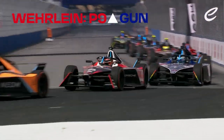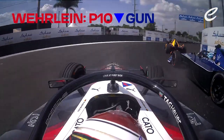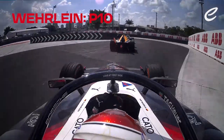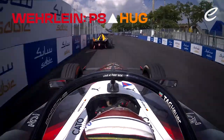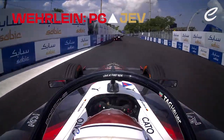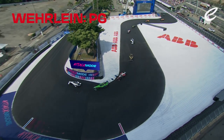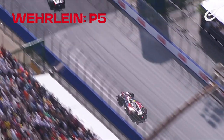Down into the first corner, Verlein ahead of Gunther, now up into 9th place. Gunther having a look down the inside — Gunther's got back ahead of Verlein, so that's a move for position. Gunther's now up behind Sam Bird, having got ahead of Jean-Erik Verne, and there's Bird activating his attack mode.